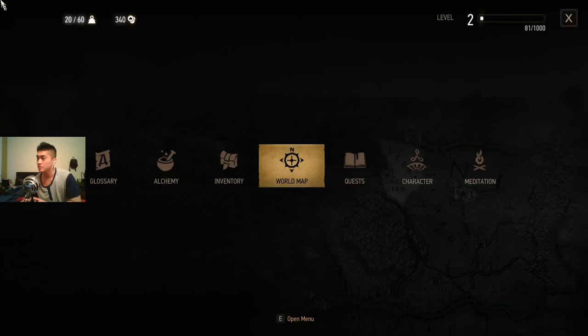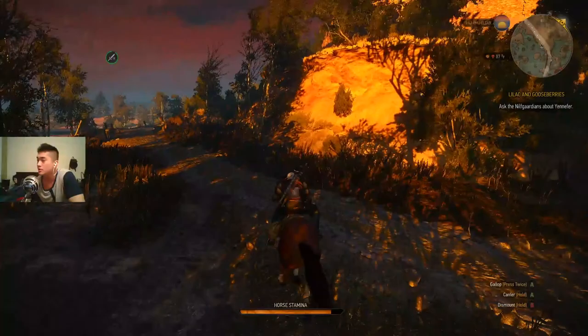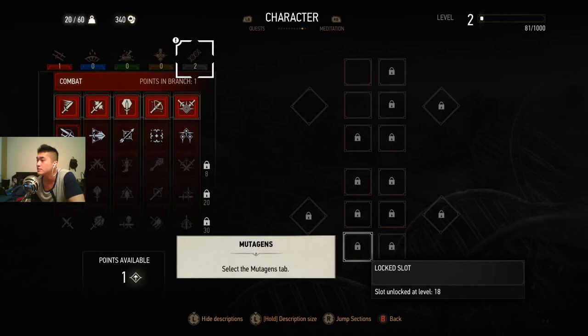Okay, start recording. So what am I doing? I'm going to start doing the main quest line. After holding a while it will automatically steer me. Let's see character — I got one more ability point. Mitogen, mitogen.